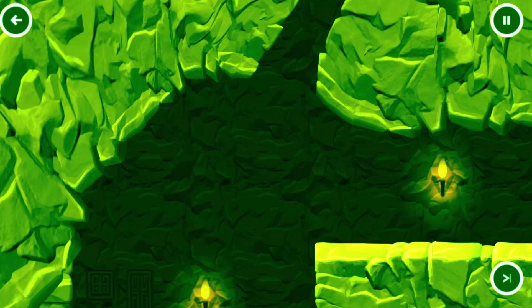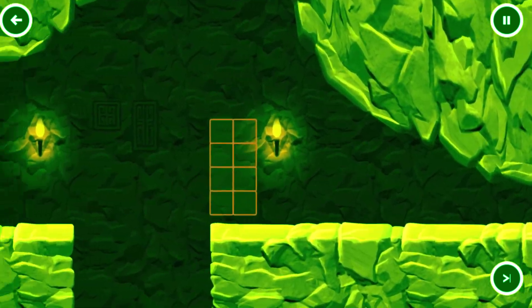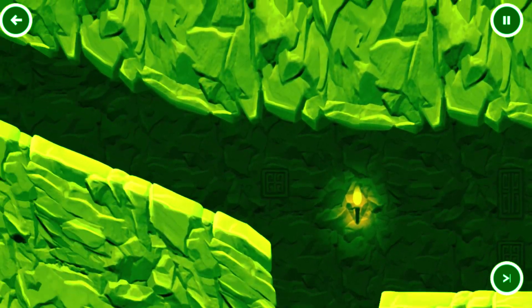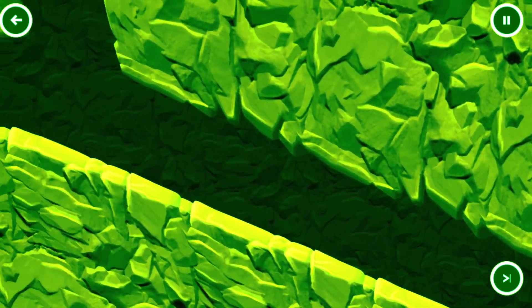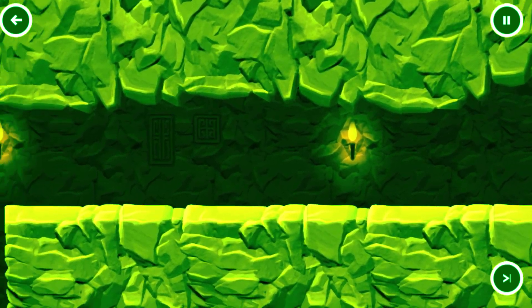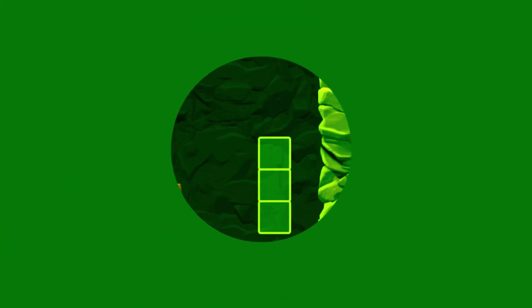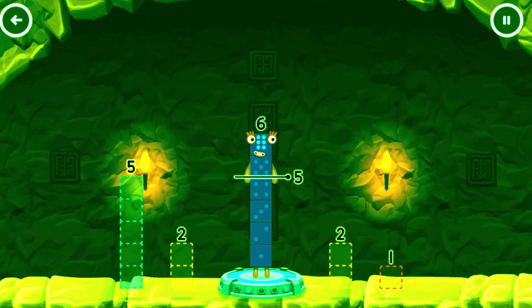Six to leave three. Drag an outline onto the middle to take number blocks away until you have just the right number in it.